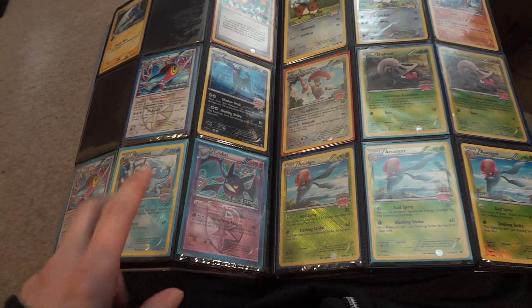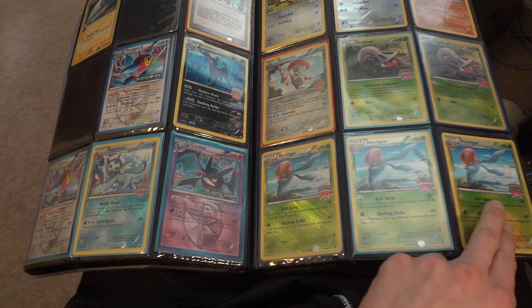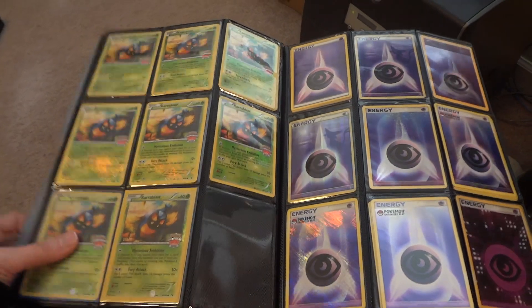Vaporeon is a staff card. I think that Accelgor is a staff card as well, and these two Carablaster are staff. Everything else are just regular.